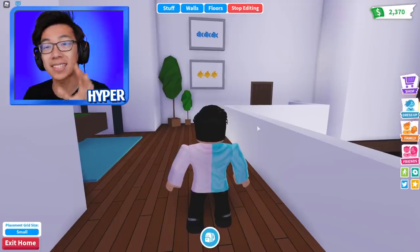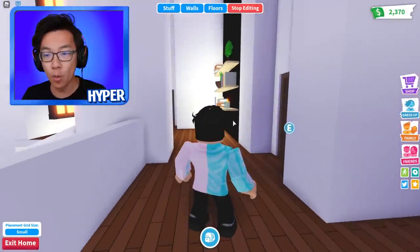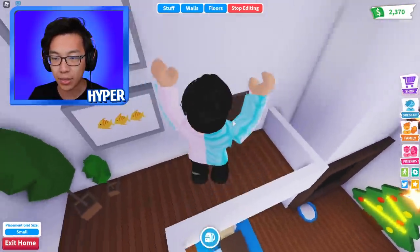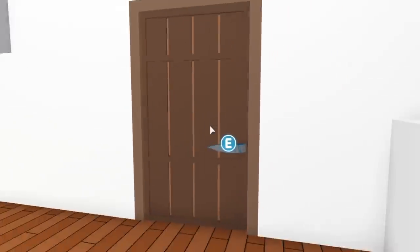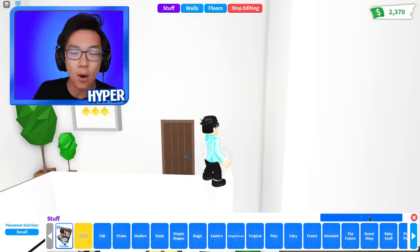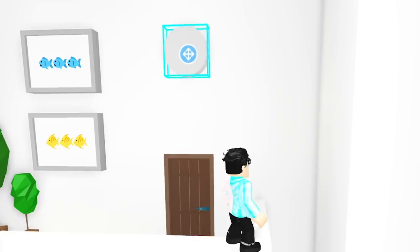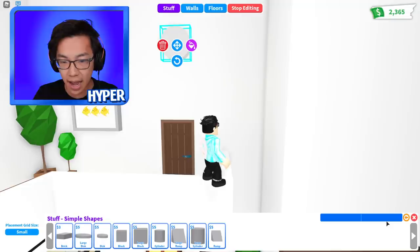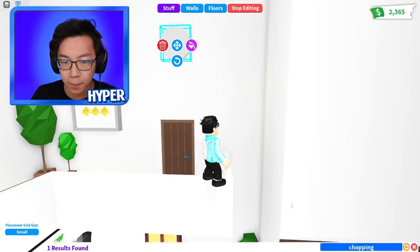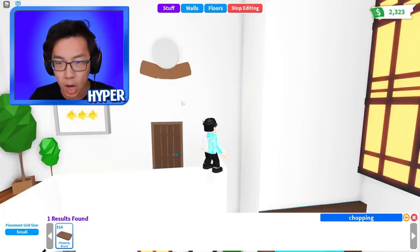This next building hack is actually pretty cool. I finished the Carrie stocking downstairs and now I need to add something upstairs. The place I'm going to add the next hack is right above the door to my room. This is how you make a gingerbread man inside Adopt Me. First you go to simple shapes and grab a disc — that's the head — and then I'll use chopping boards for the body because I think they look better.